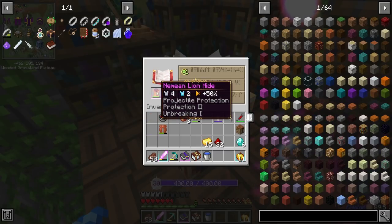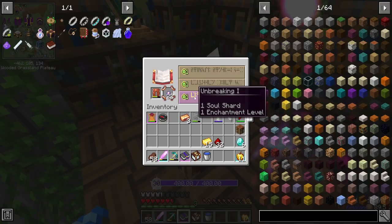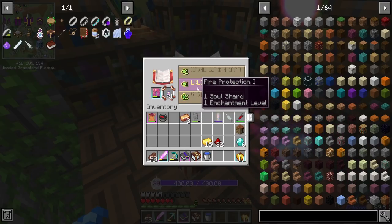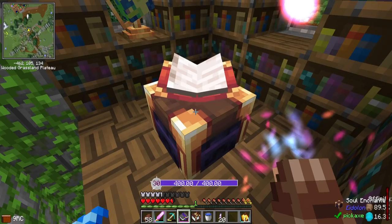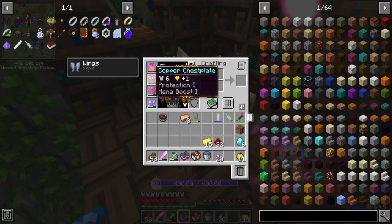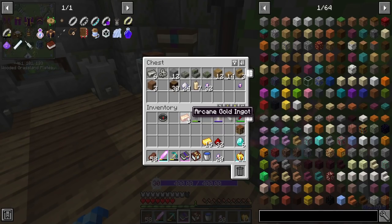Oh my gosh, I've got projectile protection and protection on there. This is really interesting. I'm almost out of levels. It's interesting stuff. Unbreaking. So now that I know that, I can stack other things. I'm pretty much out of levels. So I've got some projectile protection, a little bit of regular protection on some of these, a little bit of fire protection and some mana boost, even though I'm not using Ars Nouveau. But I'm pretty happy with this. This turned out pretty good.